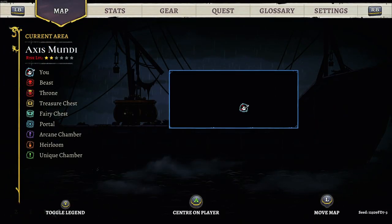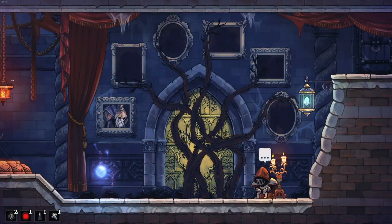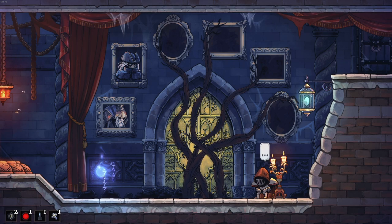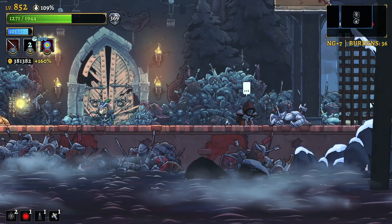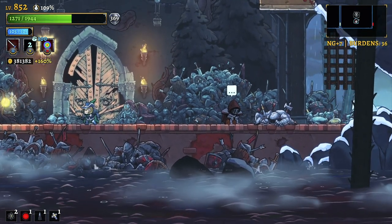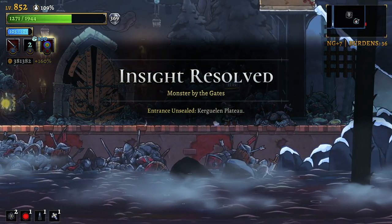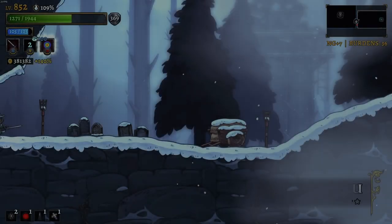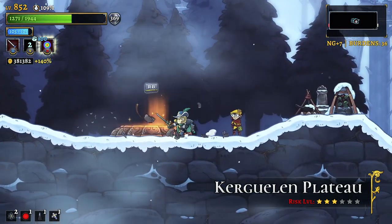350,000 gold plus. Whatever we get inside of the chest as well brings us up to 381,000 - I can buy a few upgrades with that. I can put that to good work. And of course, the second boss gets their picture up on the wall. I am going to move through to the next room and buy yet another teleporter - that means I've spent 120,000 gold on teleporters in this run alone. 128,000 right? Holy moly.